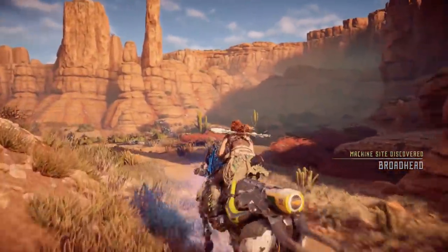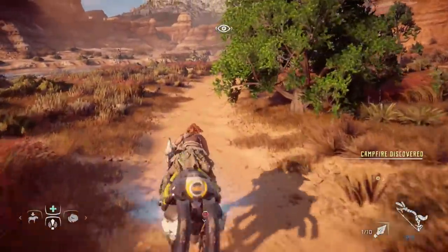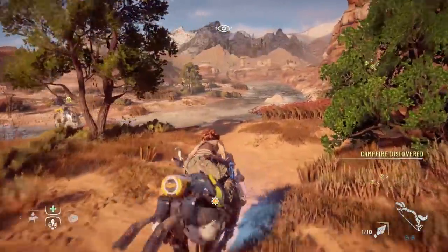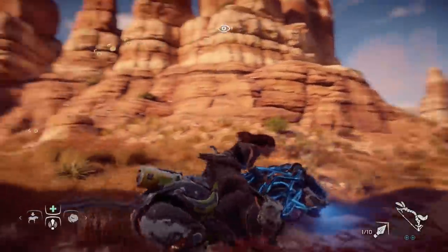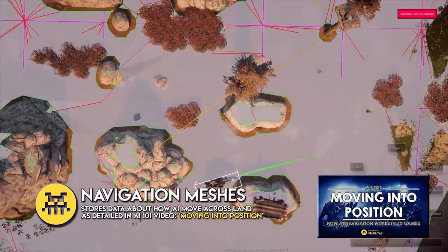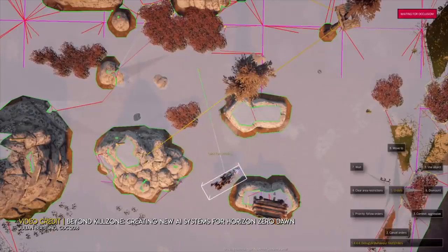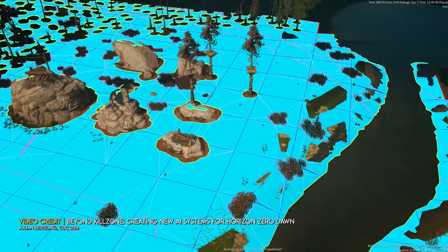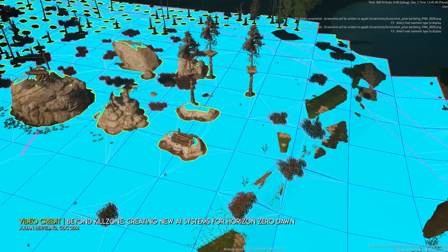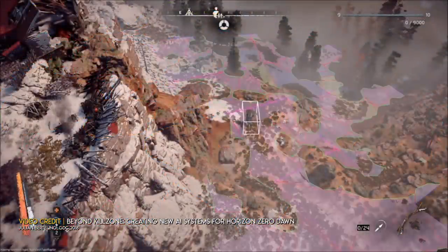There's still one big issue I haven't yet talked about and that's navigation. Ensuring these machines can wander around the environment is a real challenge, given this large variety of unique enemy types are all different sizes and shapes, so they need to be able to move through terrain in a way that makes sense for them, but also recognise changes in local geometry and adapt or simply ignore it depending on their type. This requires a commonly used AI tool known as a navigation mesh, which stores information about how a given character can move across the map based on what are perceived to be obstacles in the world. Given Horizon Zero Dawn has such a large map and AI are only active if they're near you, the navigation mesh is built at runtime but only around the immediate region of the player.